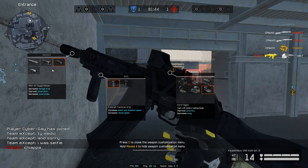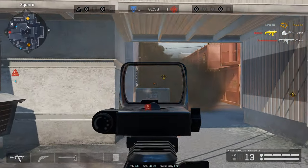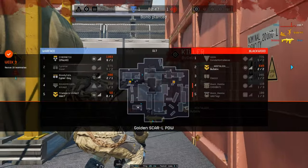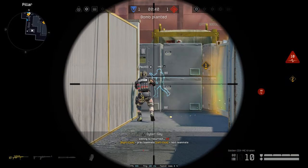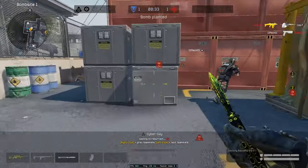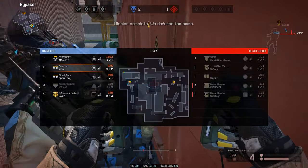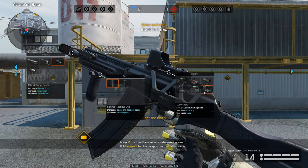So if I put on these attachments — which is what you spawn in with — you see there's a lot of kick to it when you shoot. It can jump a lot; it's inconsistent how much it can jump, but sometimes the jump is just enough to screw you over out of a single kill or a double kill. It can bite you in the ass.